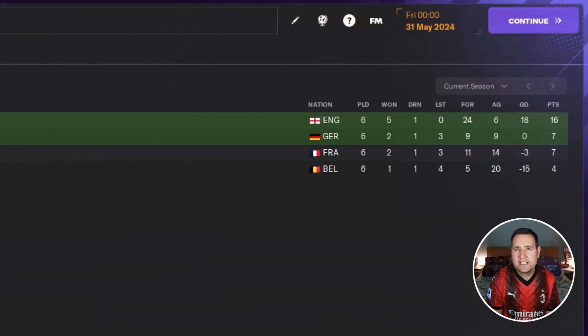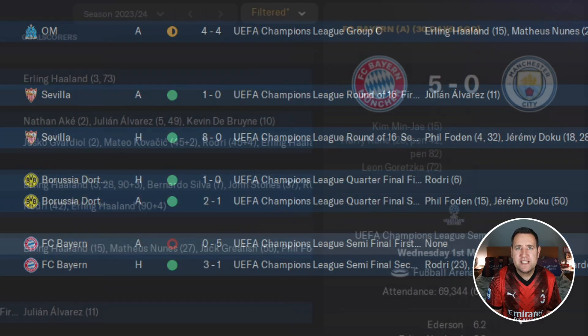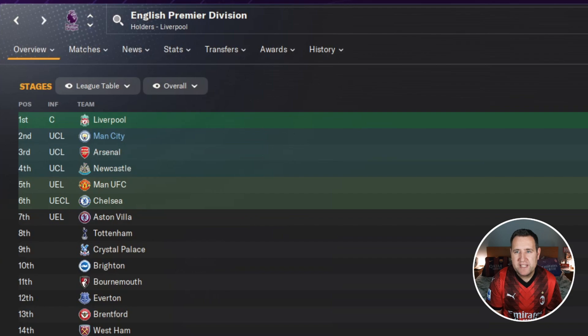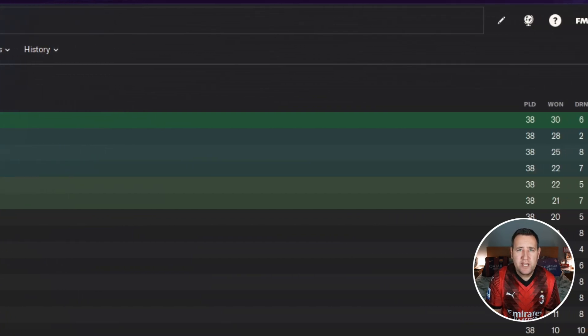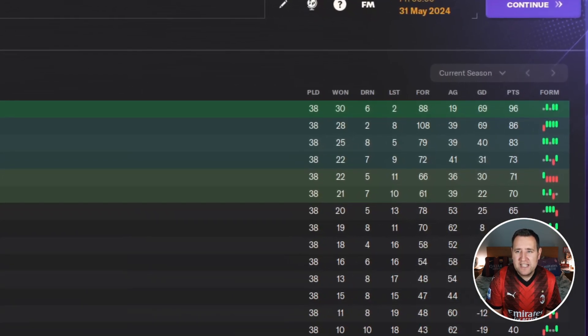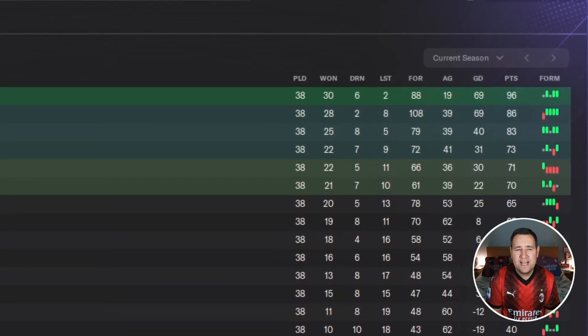In the knockout rounds, we only played Sevilla in the round of 16 and thrashed them 8-0 at home. Then we beat Borussia Dortmund in the quarterfinal, and then faced Bayern Munich, winning 3-1 at home but losing 5-0 away. In the league, we didn't win it - we finished in second place. Liverpool had a really good season. We won 28, drew two, lost eight, scored 108 goals, conceded 39, goal difference 69, with a points tally of 86.